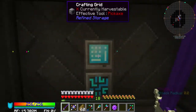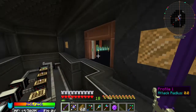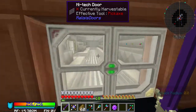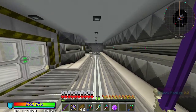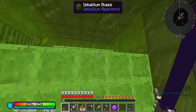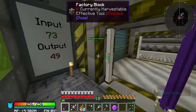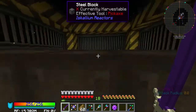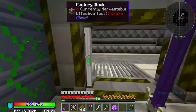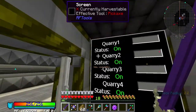You'll notice we have rather a lot of ores in here and I'm going to show you why. If we come through here, you'll notice this hallway is extended a little bit. This area has got bigger and there's still more room for expansion, which is awesome. We've got 325 million RF stored there.